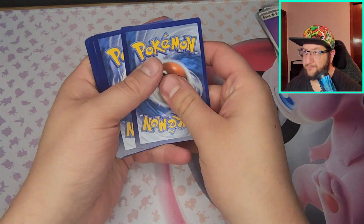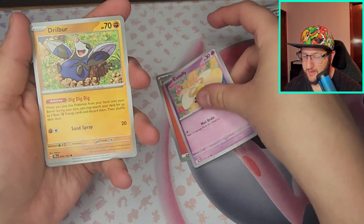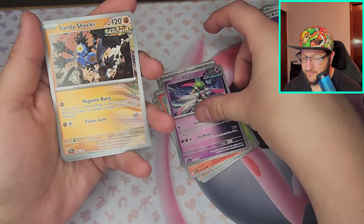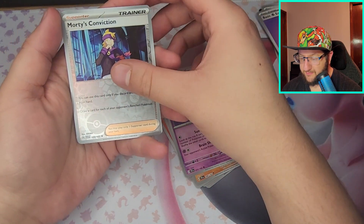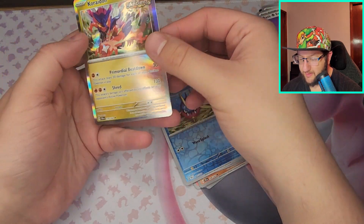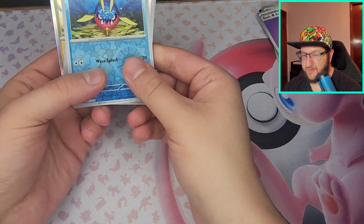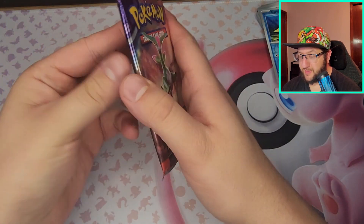Got Grass Energy, Fire Energy — Cutiefly, Drillbur, Rellor, Ponyta, Iron Valiant, Sandy Shocks — Reuniclus, Morty's Conviction, Carvanha, and Carianha. That's pretty cool. I wonder if you guys saw that pack — I think I was holding it all up here, that's not good. But we did get a Carianha from there.